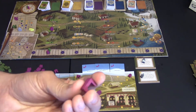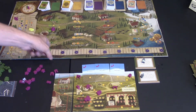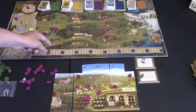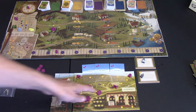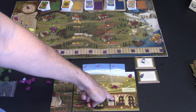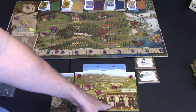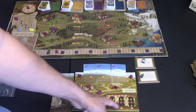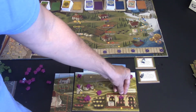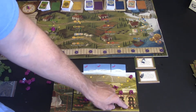Another building is the tasting room. If you build it, once per round when you give a tour and have wine in your cellar, you get a victory point. There are also extra cellars — you start with a small cellar for wines level one through three. To make blush wine (red plus white) or reach higher levels, you need a medium cellar. To age wines further or make sparkling wine (white plus two reds), you need the large cellar.